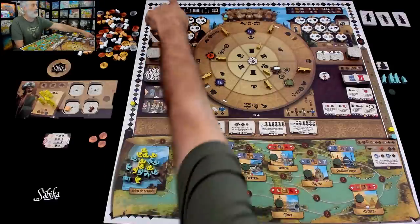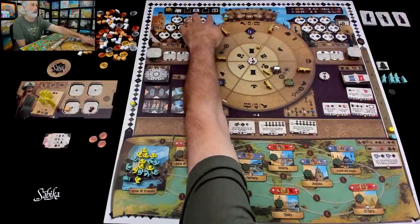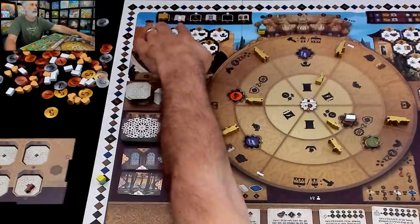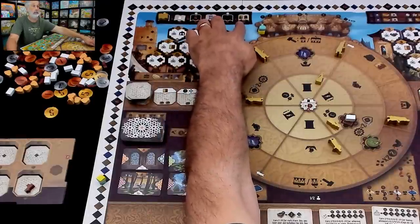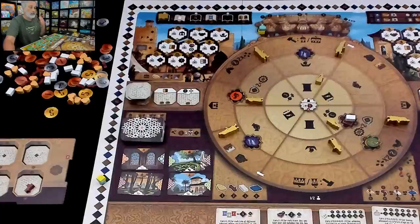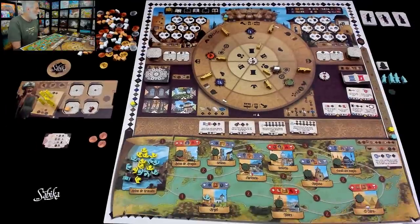There is a progress track that will monitor the five years we're playing through. As part of setup, three Sultan's Request tiles were chosen. In this game, the Sultan's Requests are: poetry, then later specifically blue poetry, and then at the end of the game, arches and individual buildings. Those three were chosen randomly from a bunch of other tiles that would make different types of buildings and things you could invest in more valuable. So in this game, blue poetry is where it's at — because all three of these tokens represent scoring opportunities.